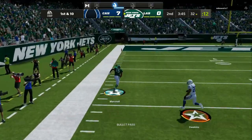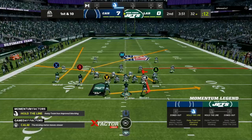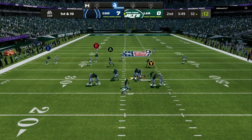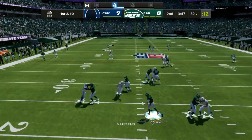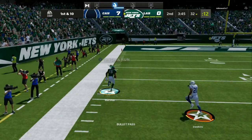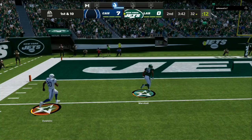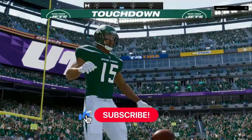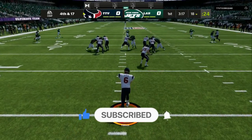As soon as the safety turns his hips looking at the crossing route, that streak will be wide open. As you can see, he bumps him and gets very wide. The safety turns to look inside right there. You pass lead it to the sidelines, and it turns into the best one-play touchdown in Madden 22. We're about to go more in depth with this breakdown, so drop a like on the video. If you want the full scheme, it will be on the Patreon and updated in my e-books.